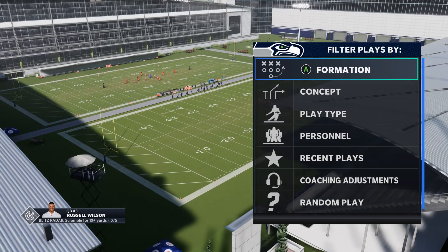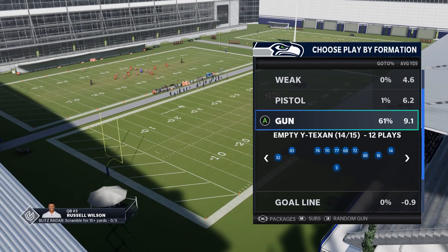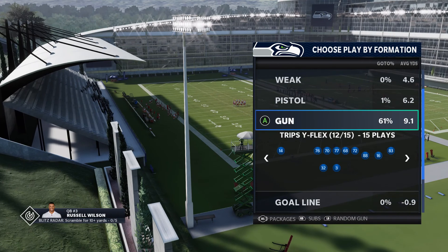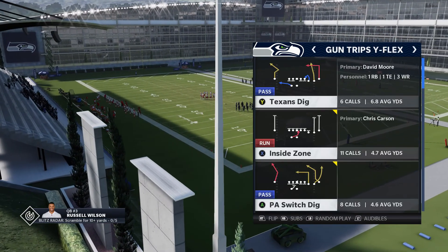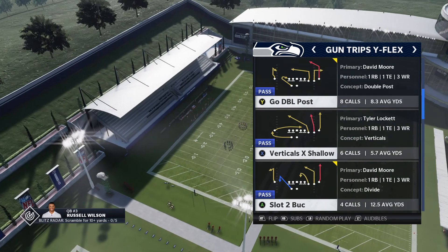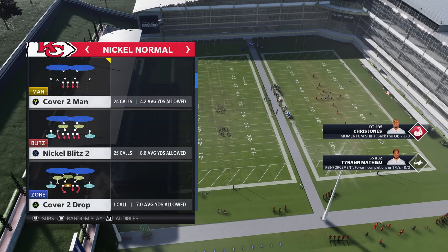So today I got a Cover Three beater for y'all. I'm gonna show y'all the adjustments I'm running out of my Houston Texans playbook. The play is out of Shotgun — Trip Y Flex — and the play we're running is Slot Two Buck. I'm going against Cover Three.